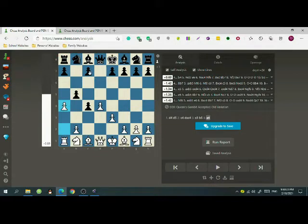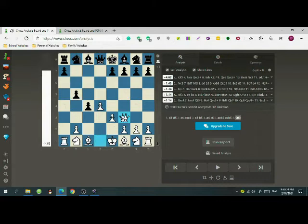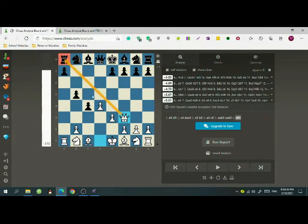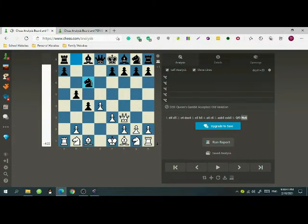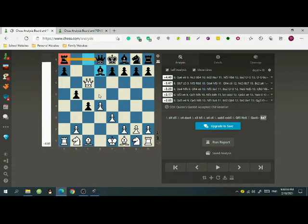What if black defends with c6? Well there is another trap. After we take this b5 pawn and he takes back, we can play queen f3 attacking the rook. And even though there is a way to defend his rook, it isn't a good way. He can play knight c6, and after we take his knight he can play bishop to d7 saving his rook but losing a knight. That's how it's a really good trap that white can use.